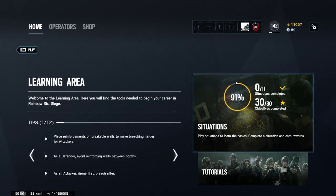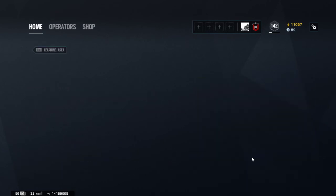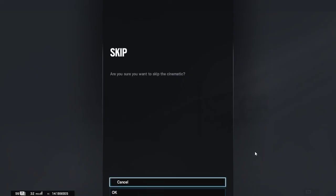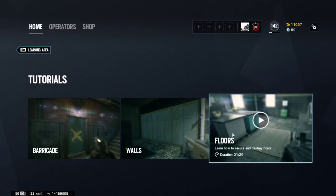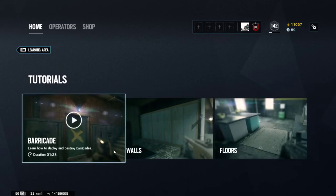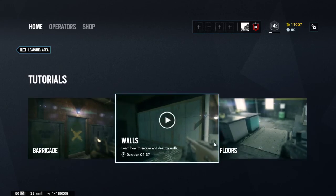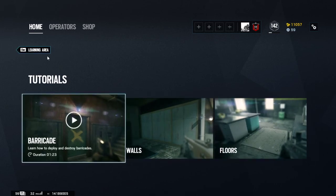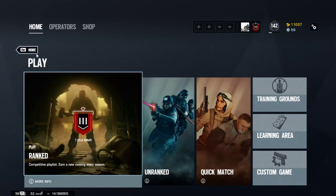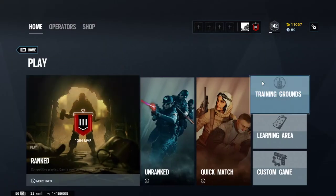In the learning area you can watch situations and tutorials. You can click on these and exit them to get Renown if you're close to unlocking an operator and need a few hundred more Renown — like an extra 400 or so. You can just watch three of these videos or hit them and press Escape, B, or the equivalent button on PS4.